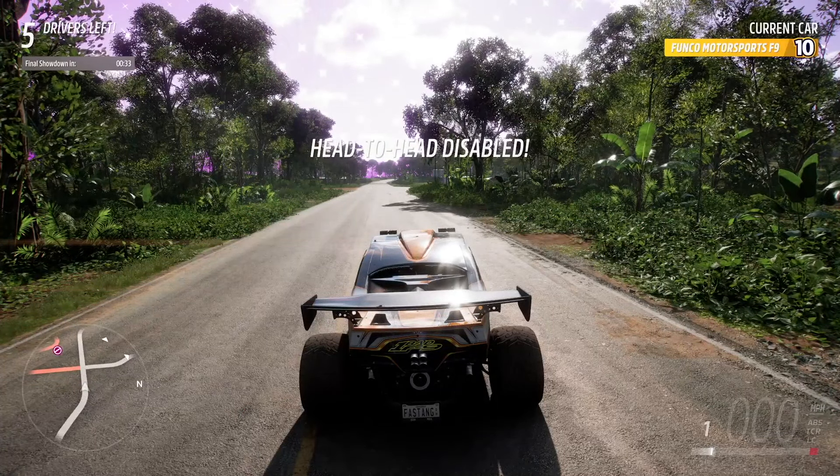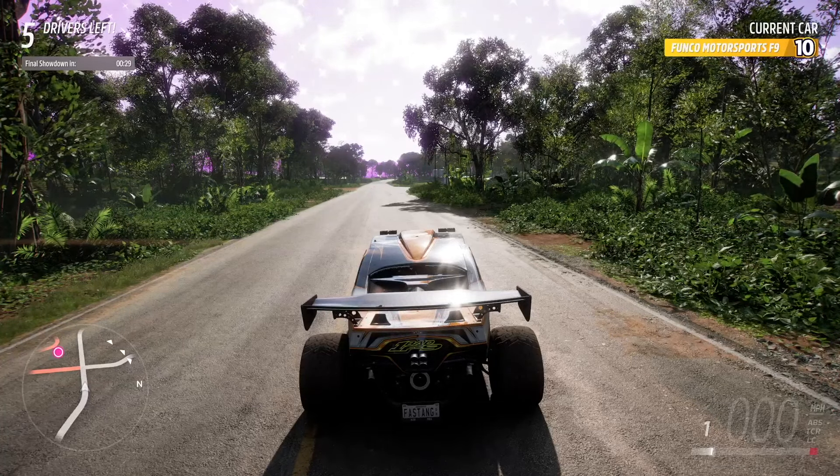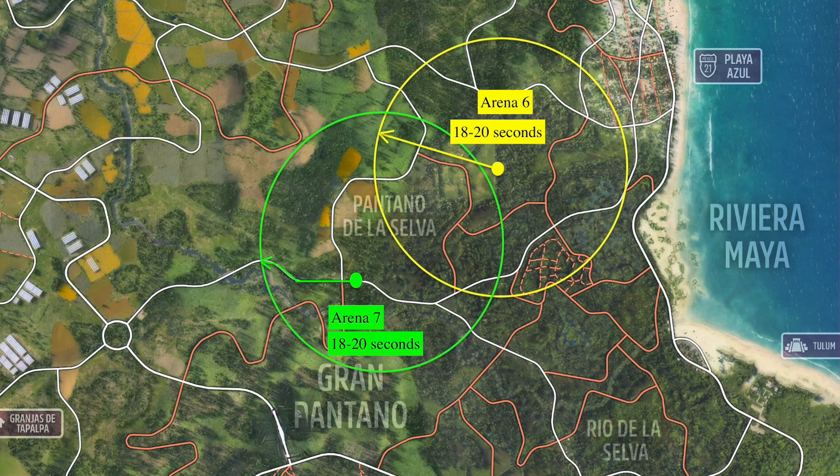Head-to-heads complete. Get ready for the final showdown. Final showdown begins in 30 seconds. I like to be at this bend in the road, just east of this intersection, and prefer to take this road when exiting Arena 7. In Arena 7 the range of time to leave is 18 to 20 seconds. I will leave at the maximum because the Funko F9 doesn't go through these turns very well.